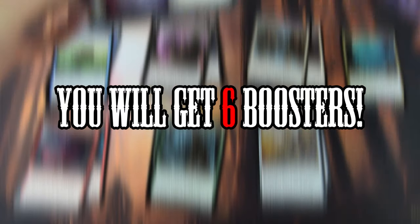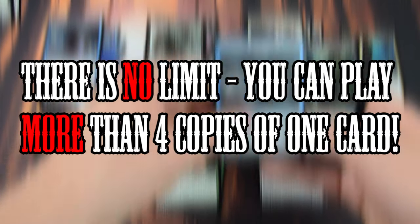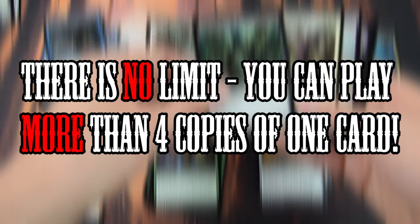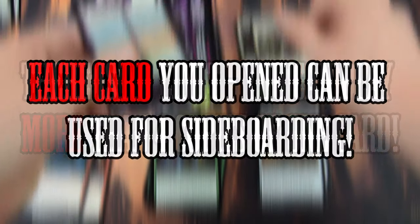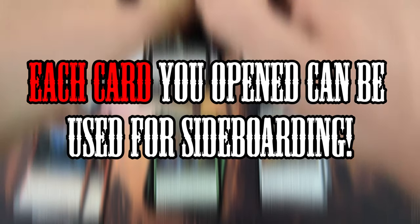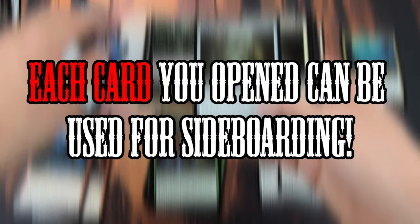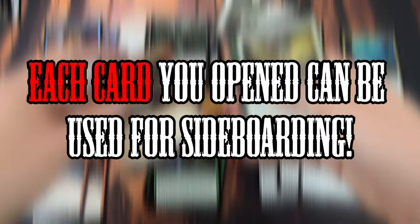If you go to a sealed event, you will get 6 boosters of the latest set. If it's the second expansion of a new set, you get 4 boosters of the latest set — right now that's Eldritch Moon — and 2 boosters of the old set, Shadows Over Innistrad. You can play as many copies as you want of a single card. All cards you didn't put in your main deck can be used as sideboard in games 2 and 3. You are allowed to change your whole deck in game 2 or 3, though I don't recommend it.